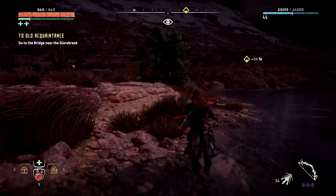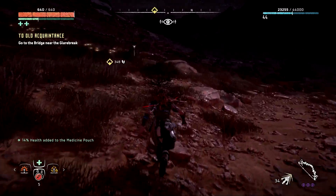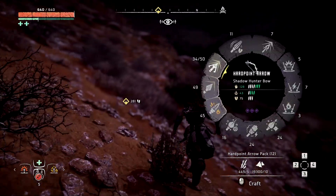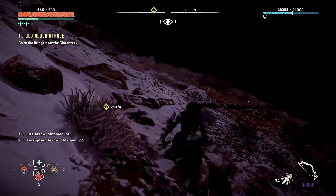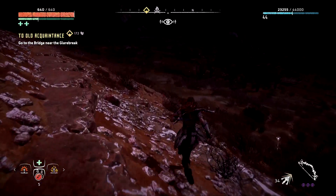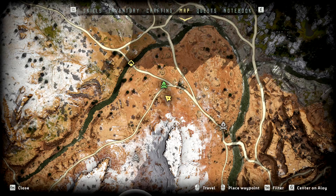We're also going to clear some scrappers and recover some power cells from some bandits for the Free Heap quests. We're also starting to use the corruption arrows a bit more, but I really am not seeing the point - it doesn't seem to do much. We'll keep trying and when we get further along we'll probably switch back to a better weapon. We totally and utterly missed that campfire.